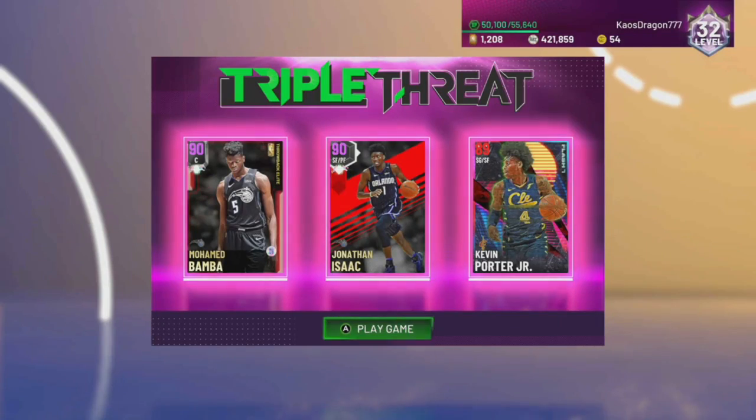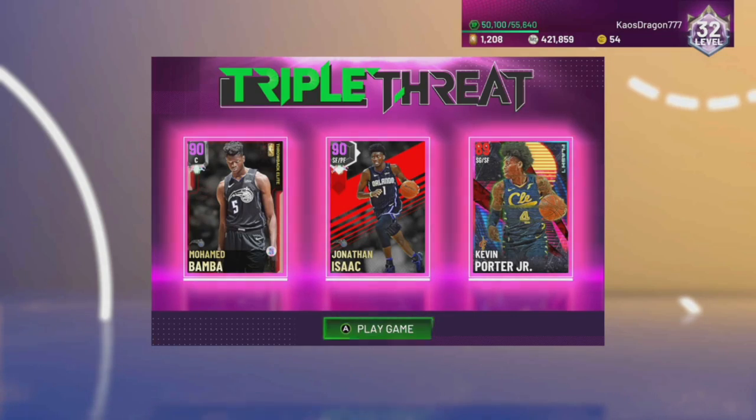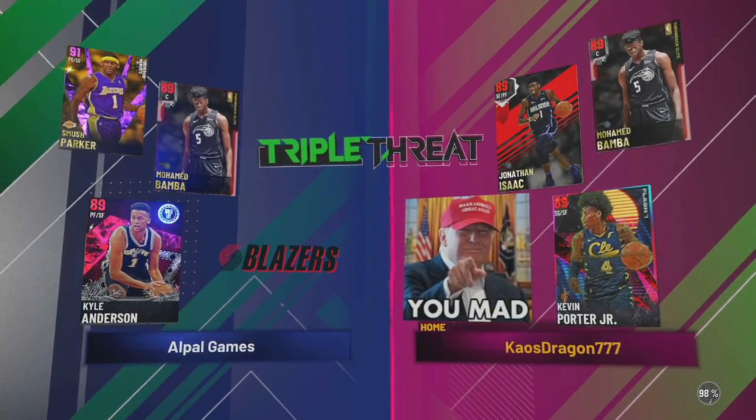Let's get on some gameplay then. All right, guys, let's rock with this lineup. Let's go. Our lineup is Amethyst Smush Parker, Mohamed Bamba, a Ruby, and Count Amethyst, a Ruby. Let's go.